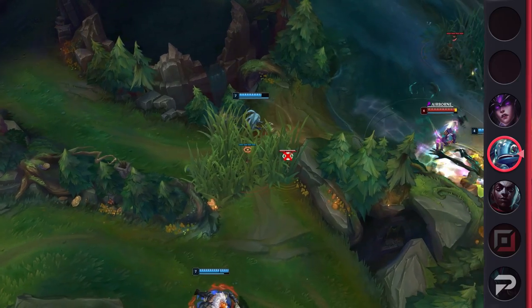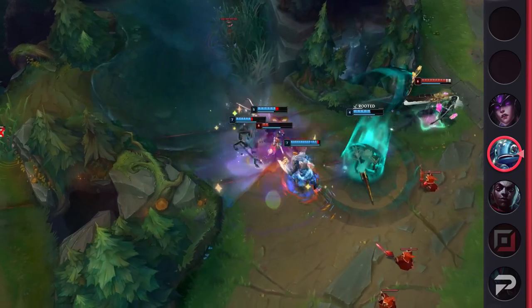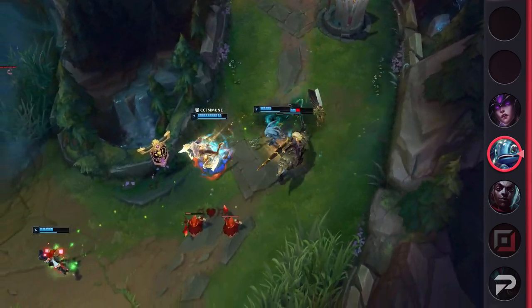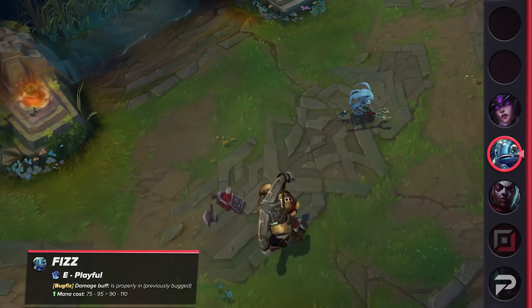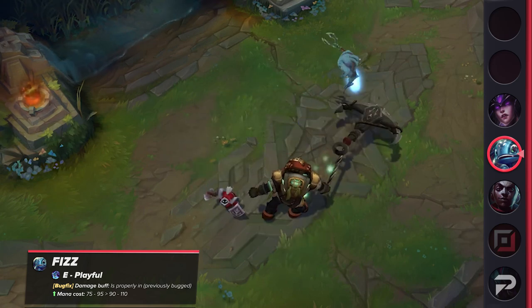Fizz is set to receive some buffs as well. If you've been following his progress on the PBE, you should know that they're planning on raising his mana cost from where it was previously placed. Compared to the live server, however, it's going to remain unaffected. Instead, all you'll see is that his E will receive some damage buffs moving forward. It's a sizable AP ratio increase, which again shouldn't encourage any Bruiser builds while directly buffing AP Fizz. I'm not really excited to see this one.